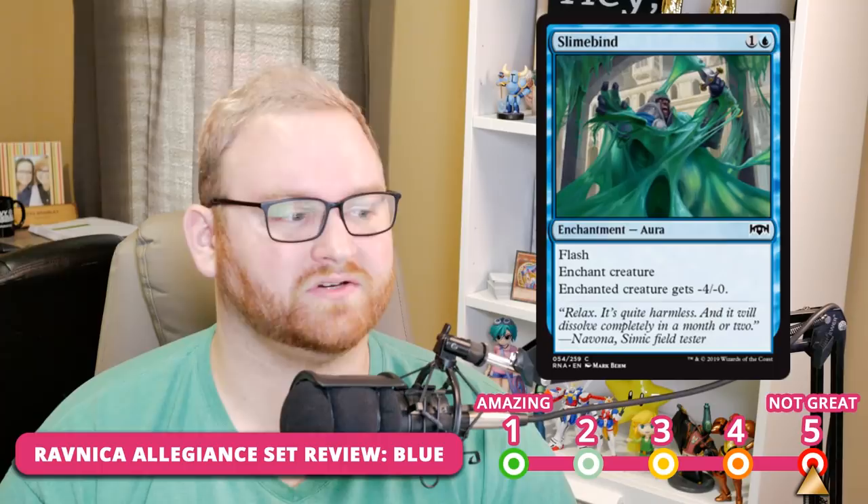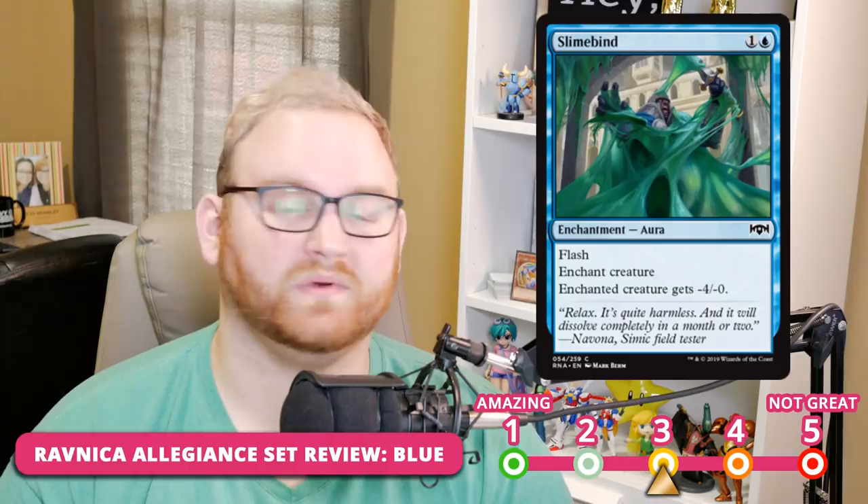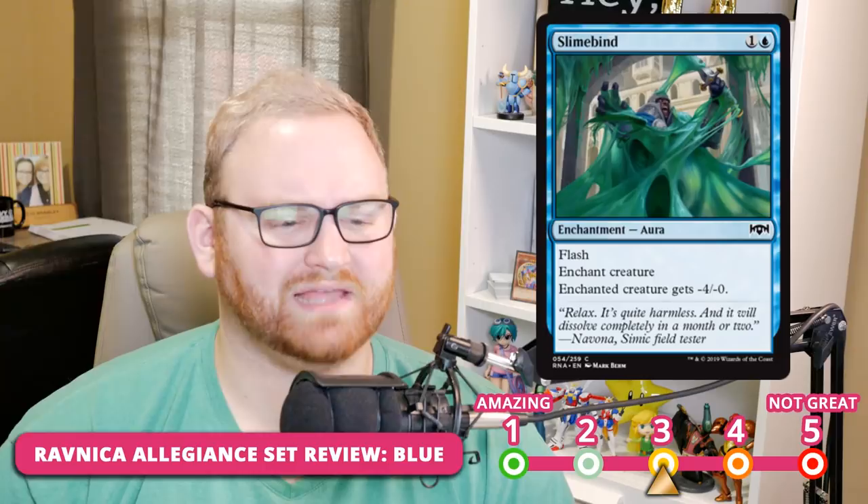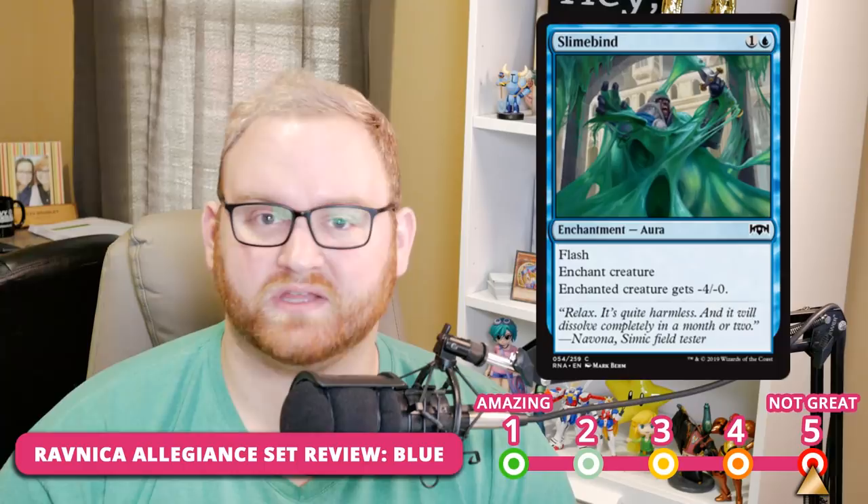Slimebind — love the art. This is a two-mana Flash enchantment that enchants a creature. Enchanted creature gets -4/-0. I think it's very good in blue-white tempo and Simic in the Draft and Sealed environment — solid removal that locks something down and makes it weaker. It could also be a good combat trick since it has Flash, and as an enchantment it sticks on that creature, usually turning it into a 0/whatever. For Standard, Slimebind is probably a 5 — we have a lot of good removal in Standard already. But in Draft and Sealed, these tap-and-weaken cards are exactly what you want in Azorius and Simic tempo decks.